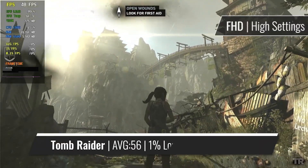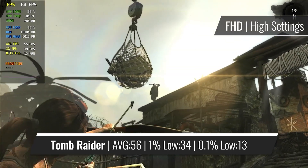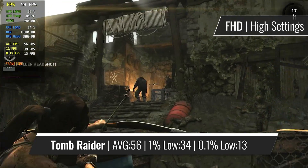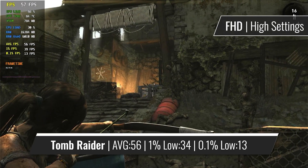In the pretty well-optimized reboot for the Tomb Raider series from 2013, the card didn't have the slightest problems running the game at high settings at 1080p, at almost 60fps on average. The framerate might depend on the level you are currently at, but from what I've seen, it won't really drop below a decent framerate regardless of the level.